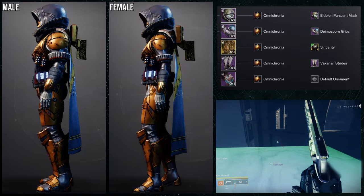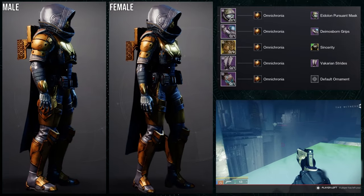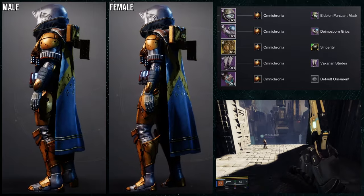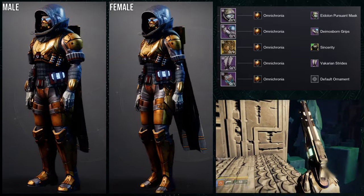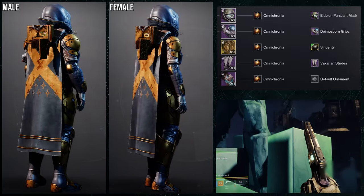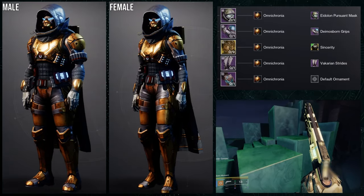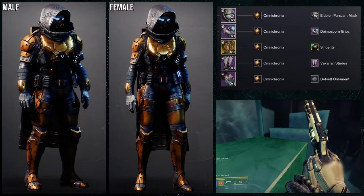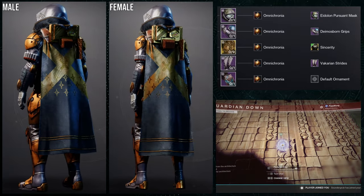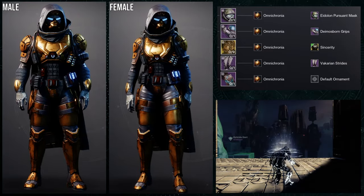For the helmet, Eidolon Pursuit Mask. For the chest piece, obviously Sincerity. For the arms, Diamonds Born Grips. For the boots, Vicarion Strides. And then for the actual First Ascent piece, we're using the cloak. I like this set a lot. For the shader, Omnicronia — specifically because Vicarion Strides and Diamonds Born Grips takes off colors, and Sincerity takes the main colors. That's why I'm using Omnicronia. You can use other colors that combine into one color — Dreaming Spectrum is a good example. There is another one, but they kind of messed it up, and I do want to make a video on that because they ruined a few shaders I really like.